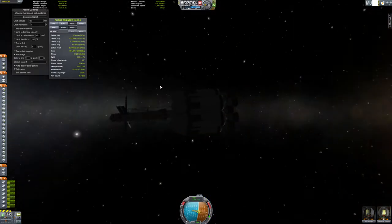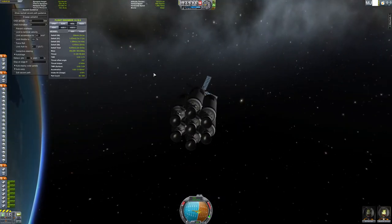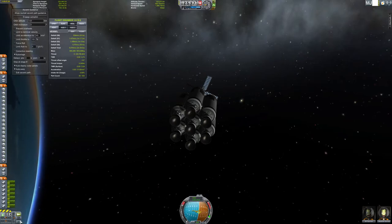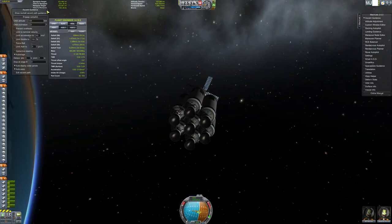If we run out of electricity, we can't move the ship because we're using SAS gyroscopes to control the ship. So now I'm going to close this and bring out the maneuver planner to transfer to another planet.